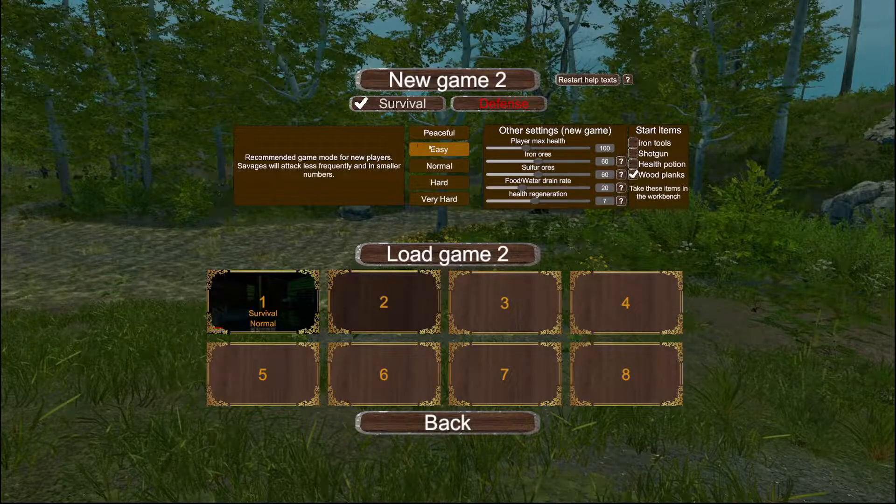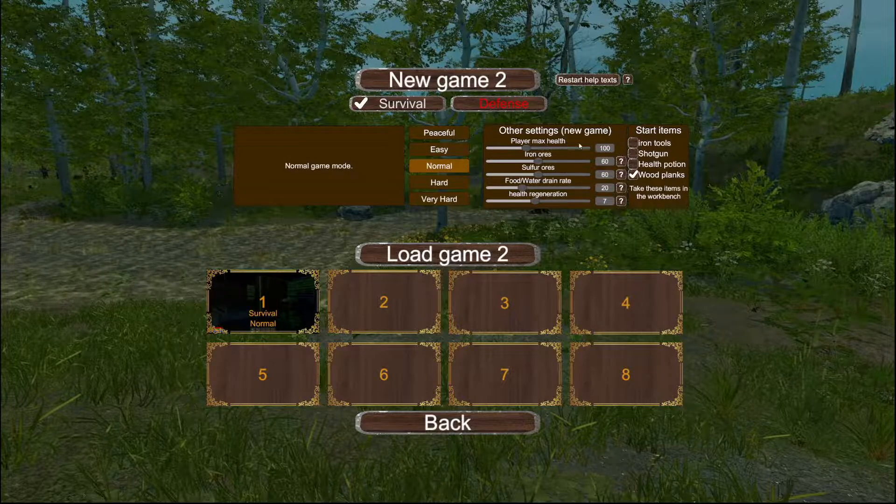Now this has changed. Before, if I remember right, it was just this. We'll do normal. It looks like you can change the settings for your health, maybe how many ores are in the game — sulphur ores, food, water, drain rate, health regen. You can also have starting island tools: shotguns, health potion, wood planks. We'll leave it as that is.